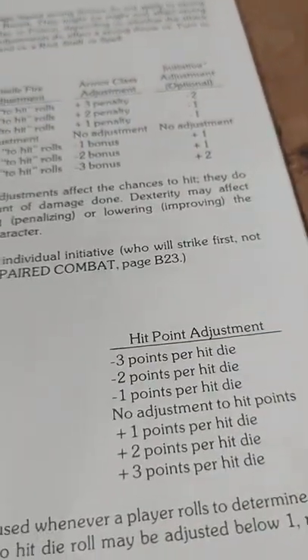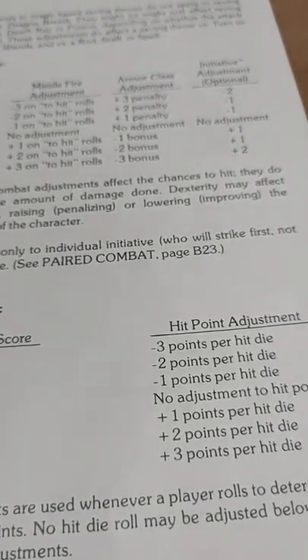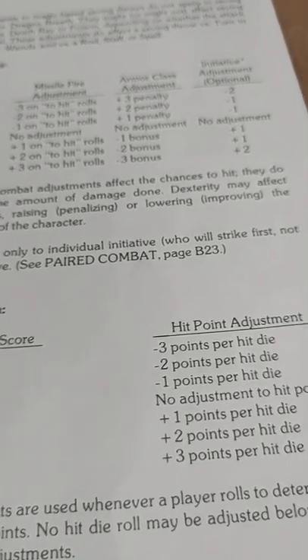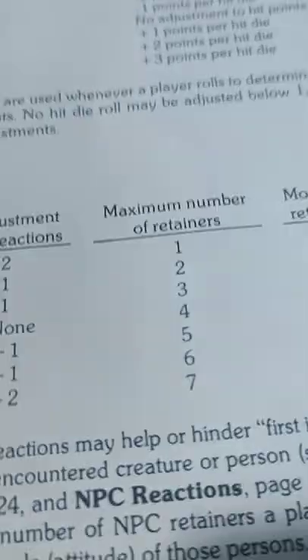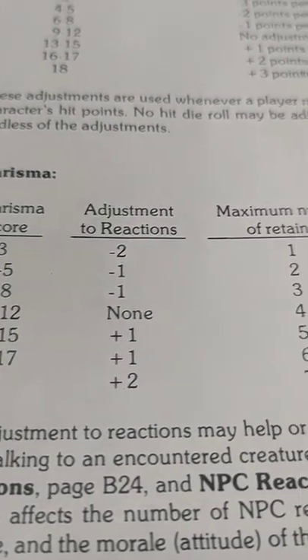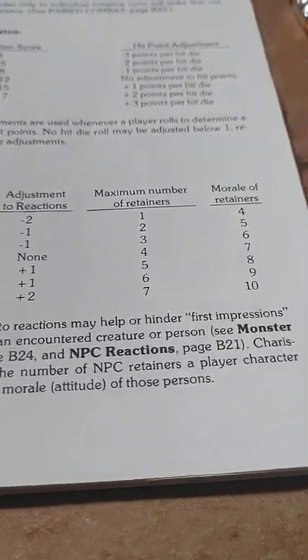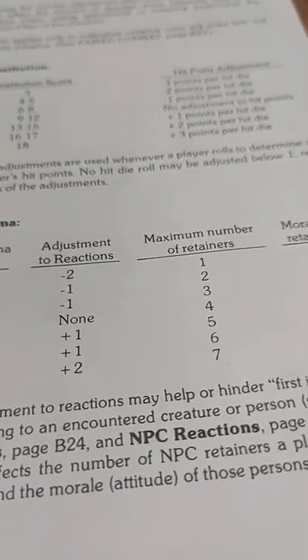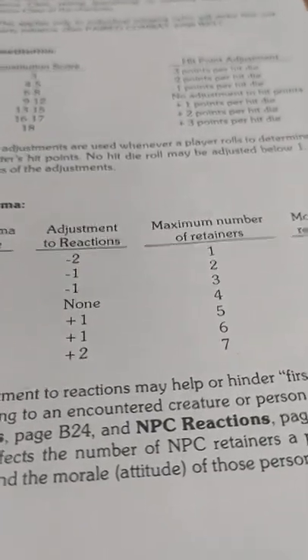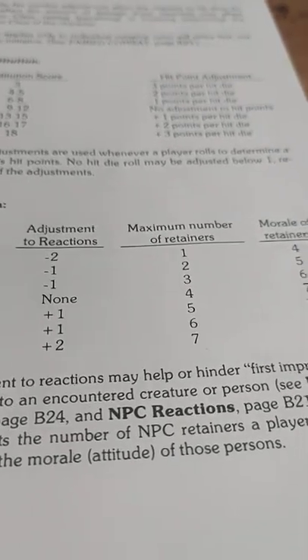5 health doesn't sound like a lot, and it isn't a lot. But it's a lot better than starting with 1 health, which is possible. In fact it's possible to start out with no health, in which case you don't even roll that character. Charisma was our other higher one — we get a plus 1 adjustment to reactions. That helps or hinders first impressions when talking to an encountered creature or person. As DM I roll based on your Charisma to see how things respond to you when they see you.